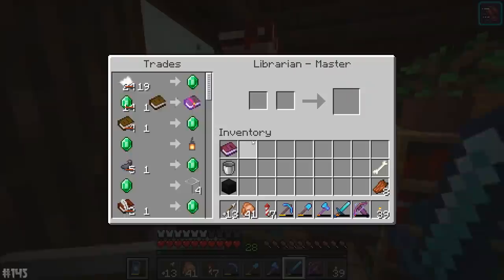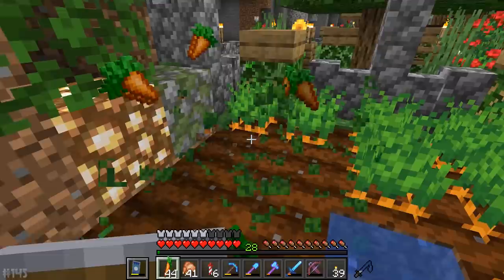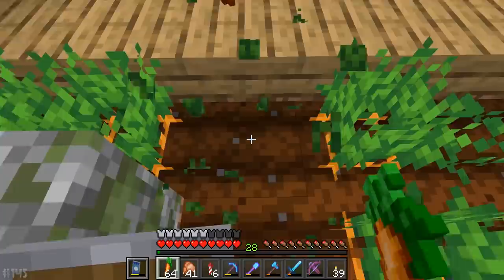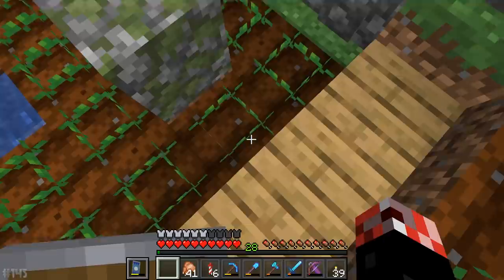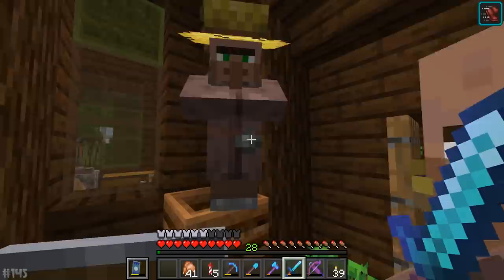Somewhere around here is a villager I haven't traded with yet and I need to go find him. It has been a very long time since I've actually gone ahead and harvested the crops from my Flora Valley farm. But if we're going to be trading with a brand new farmer, it makes sense to do this because the first trade he has is wheat. We've got plenty of wheat here, a whole bunch of potatoes, and a bunch of carrots as well. Let's get back to the house and begin trading.